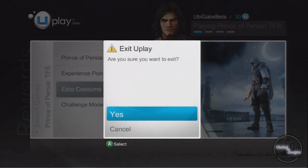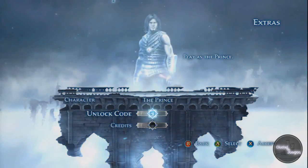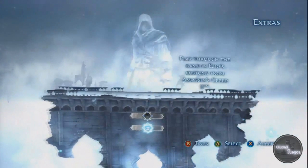Now that I've unlocked this skin, I just jump out of Uplay and return to the game. As you can see, there's an option for me to select the Ezio skin now. And that's how it works for all of the rewards in Prince of Persia The Forgotten Sands.